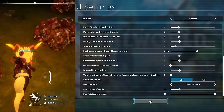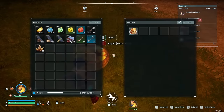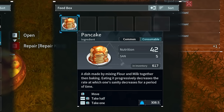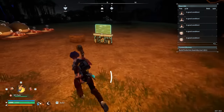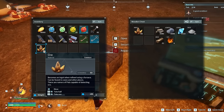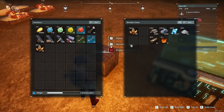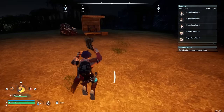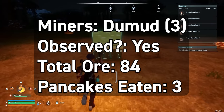The miner in this case is Demut. I collected all the ore with my Pyran. Checking the feed box, I have 617 pancakes — down from 620, meaning they ate about 3 pancakes. I had 56 ore in my pocket earlier, so 4 collected there and 80 in the box means they farmed a total of 84 ore and ate 3 pancakes.